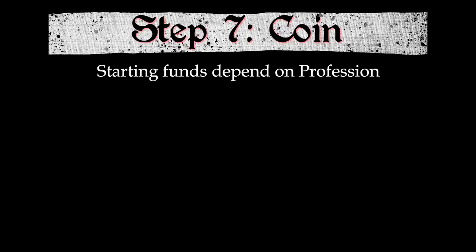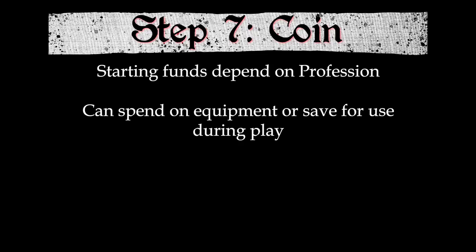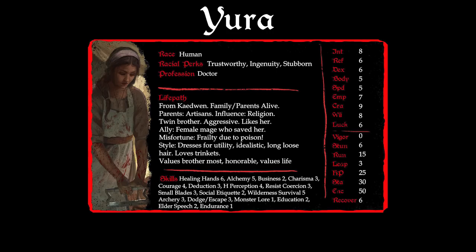How much money you start with depends on your profession, as shown on the chart on page 71. You can spend starting coin on equipment or keep it for when the game begins. As a Doctor, Yura starts with 150 crowns times 2d6. Jane rolls a 5 and a 5 for a total of 10, giving her 1,500 crowns to begin with.